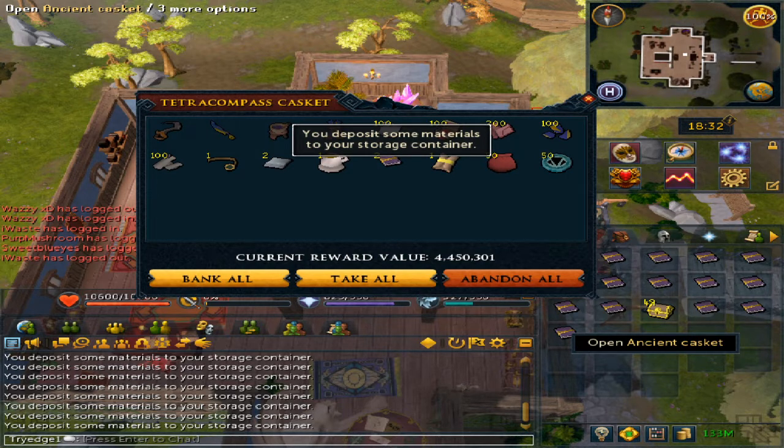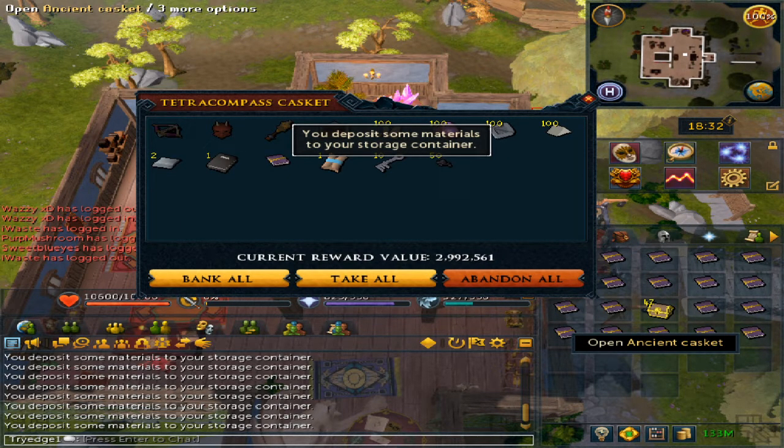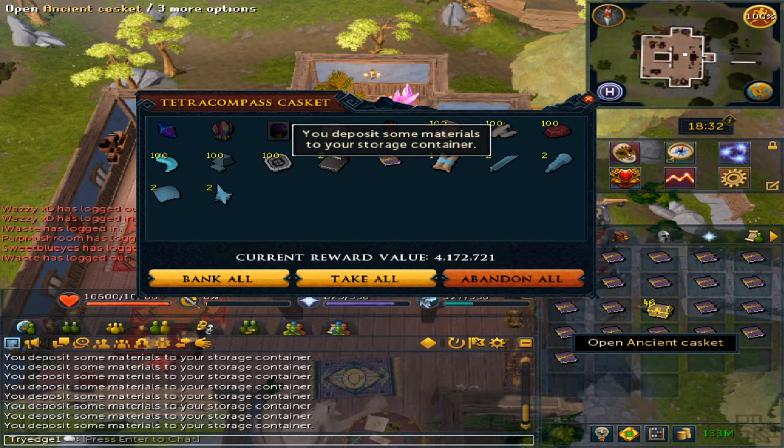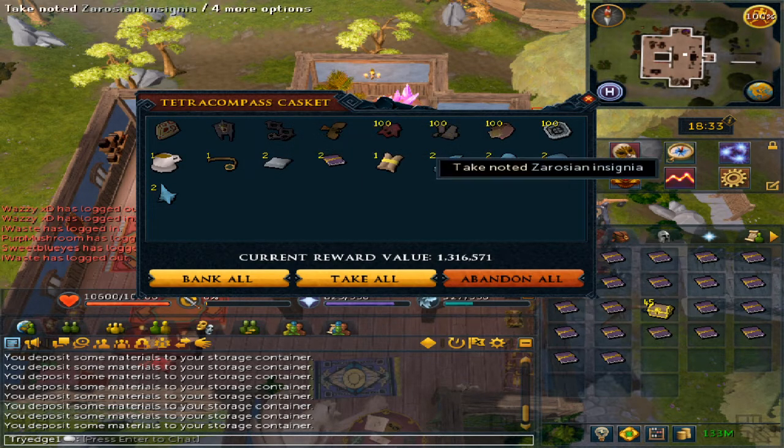4.4 mil, 3.8 mil, 3 mil but I did get 50 onyx dust. 4.9 mil, then 4.8 mil four times in a row.